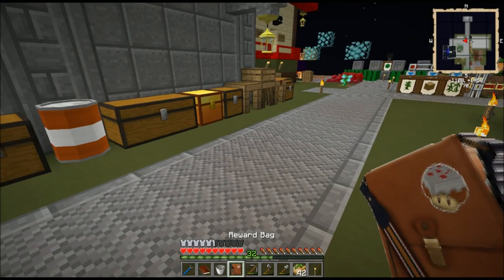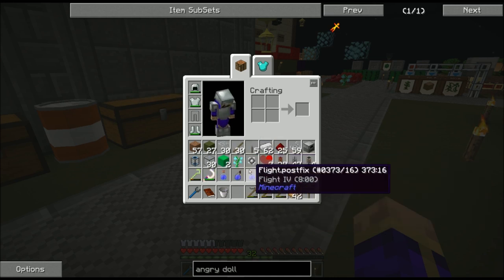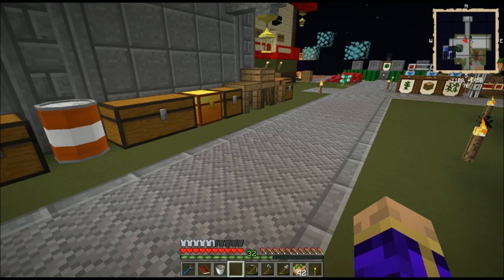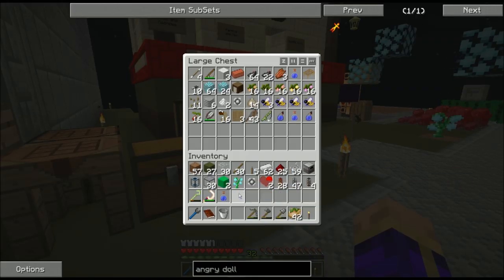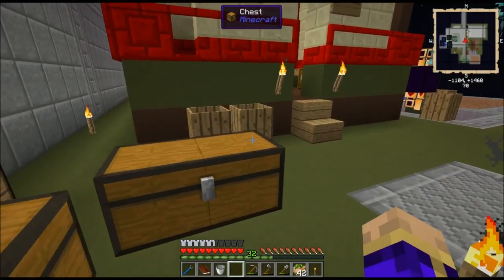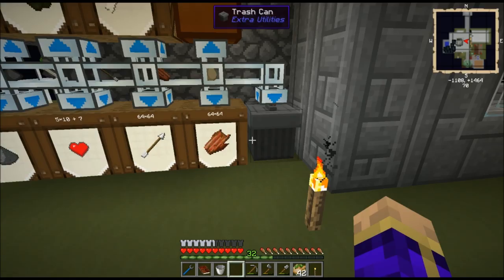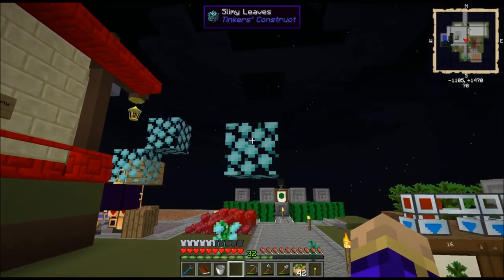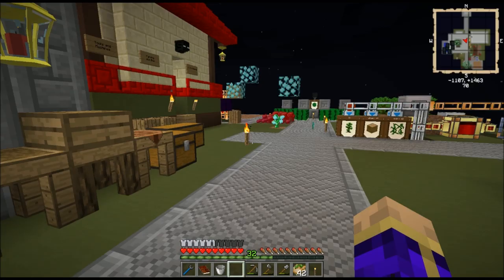Let's check what we got in our goodie bag: some splash potions of harming, two flight potions — I'm almost scared of what these flight potions actually do; it says flight four for eight minutes and I just don't trust it. These came from an earlier experiment with the flux infused sickle on the slimy leaves. The slimy leaves don't compost, which is a terrible shame.